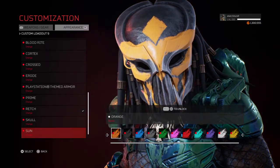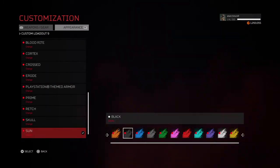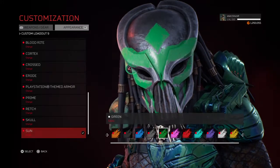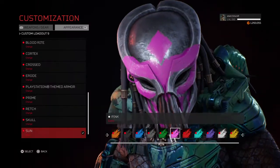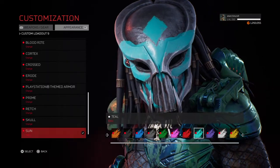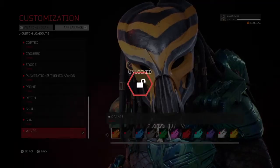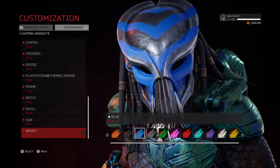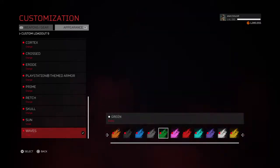Here's another one — Sun. So that one didn't stand out too well. Waves is another one. Yeah, that color just doesn't stand out as well either.